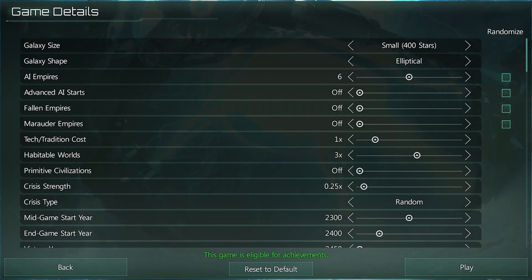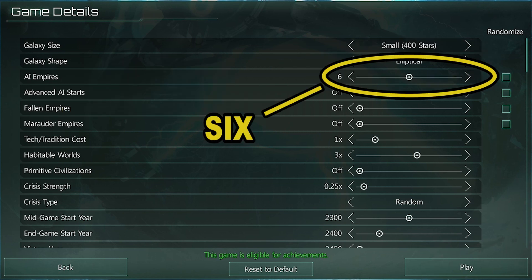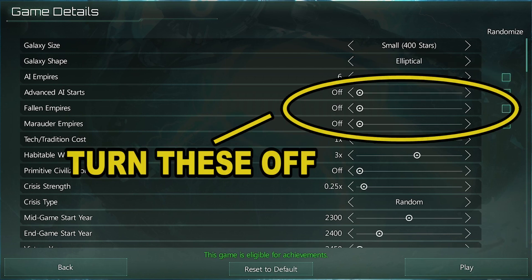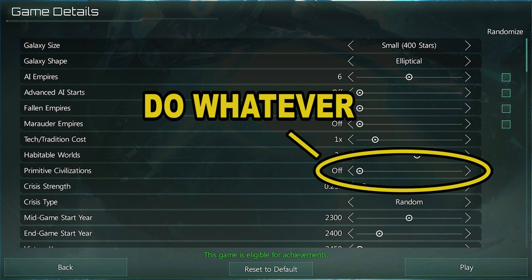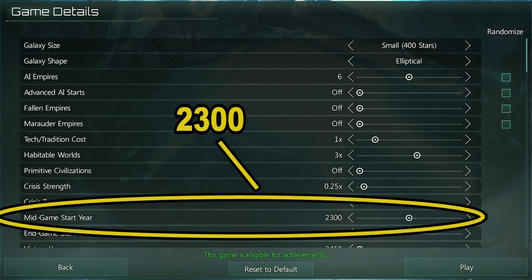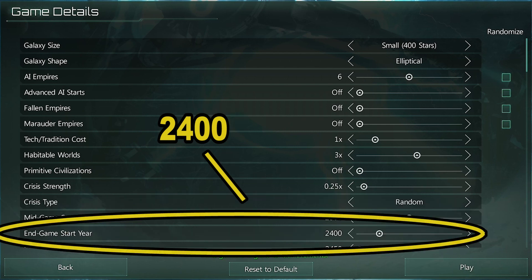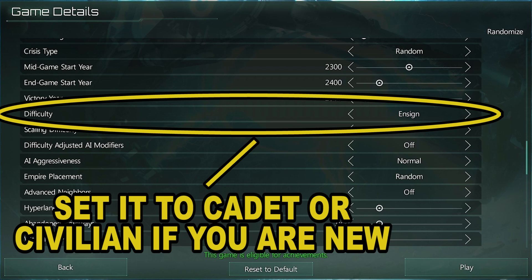Now we are at game details. Just choose the following settings: small 400 stars, galaxy shape doesn't matter. Choose the amount of AI empires — I'll be going with 6. For this playthrough we'll turn advanced AI starts off, fallen empires off, and marauder empires off. Leave tech tradition costs at 1, habitable worlds at 3. Crisis strength at 0.25, crisis type random. Mid game start year 2300, end game start year 2400, victory year 2500. Set difficulty to ensign — there are no bonuses to AI and no bonuses to the player on ensign. I don't recommend going any higher than this your first run.